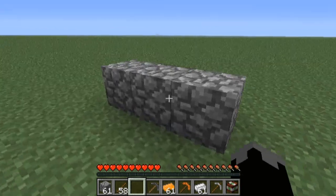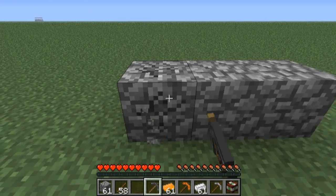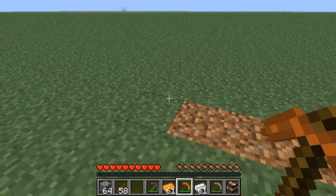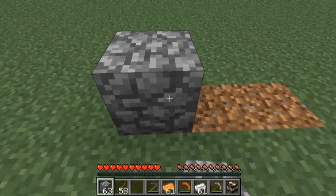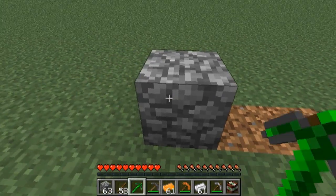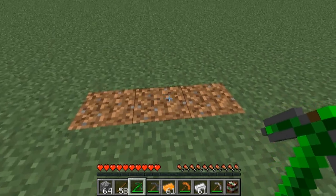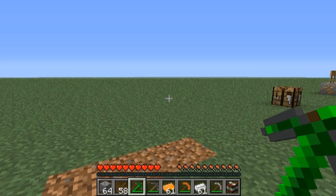I set up a little test right here to see if they actually have the same mining speed as iron, and it looks like they all had pretty much faster than iron, actually. Let's test out the uranium one — that actually went slower. So it looks like the other tools are faster at mining than the uranium one.